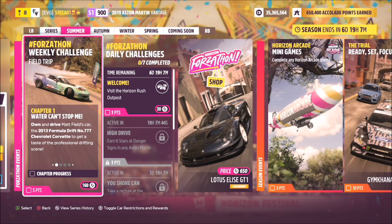Hello and welcome back to the channel — apologies this video is late but I've been at work all day. Here it is, this is this week's Forzathon guide called Field Trip, which wants you to start off by owning and driving the 2013 Formula Drift number 777 Chevrolet Corvette to complete the first challenge.